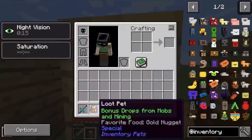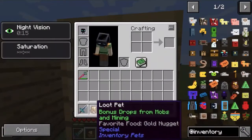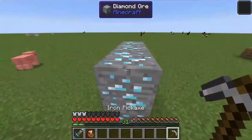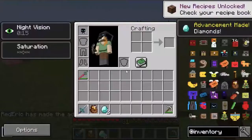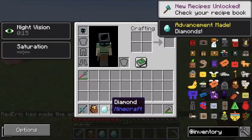Now, the loot pet. Using gold nuggets, it allows you to get all drops from mobs and ores to be doubled. This will only be doubled, and it doesn't work with fortune.